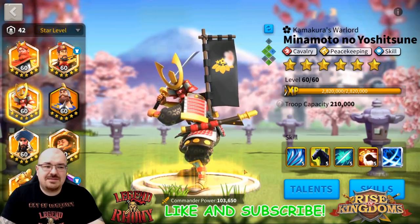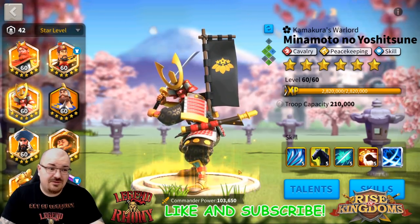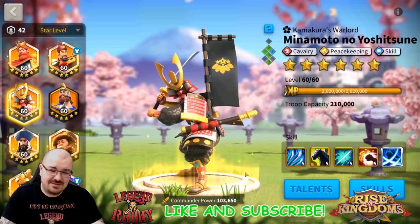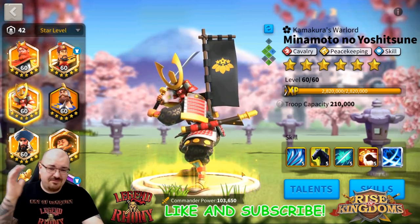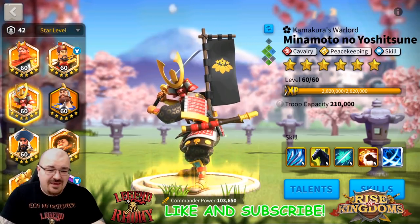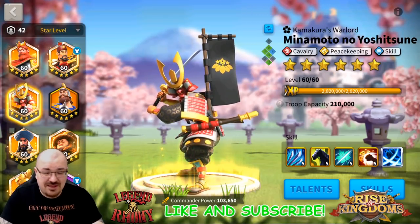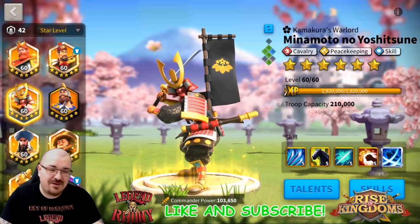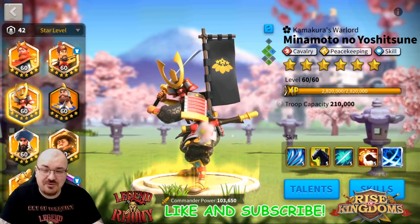Let's go into his talents and then talk about his pairings, because he has a lot of pairings - he's pretty universal. He has a lot of utilities. At one point I had 7 talent builds for Minamoto, but I've tuned that down to 1 or 2. This is his field battle talent build that I have right now, especially if you're using him with Pelagius or with double-C commanders that have rage restoration.